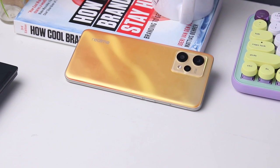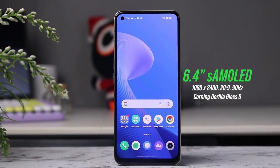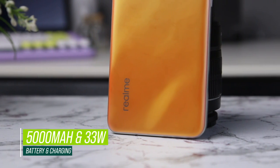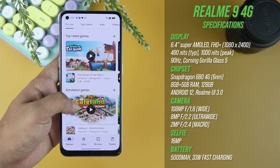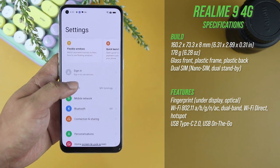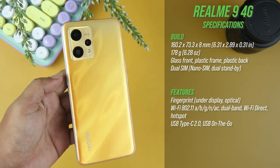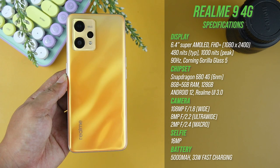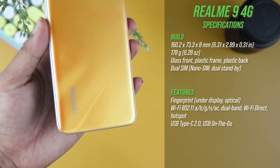The Realme 9 4G has many features and specs to offer. It boasts a Super AMOLED display paired with a 90Hz refresh rate, a 108MP triple camera setup, and a 5000mAh battery paired with 33W fast charging. It is powered by a Snapdragon 680 4G with a 6nm process. The 680 chipset is fast enough to handle games like Call of Duty Mobile and PUBG Mobile. The configuration of our review unit is 8GB of RAM plus RAM expansion up to 5GB, and 128GB of storage. Installing the 5 games we usually use for game testing occupies almost 80% of its overall storage. The color variant of our review unit is Sunburst Gold. With the specs out of the way, let's start with the actual game review.